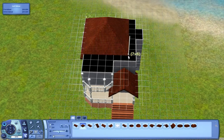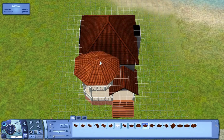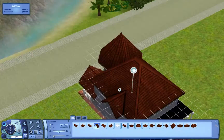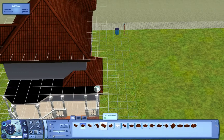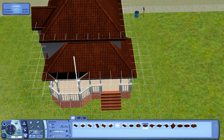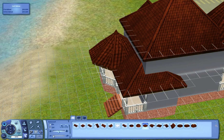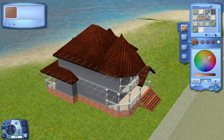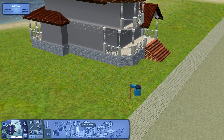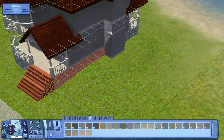I think it ends up turning out okay in the end. There are still a few things I probably would have been more happy with, but you know, this is Sims — not much you can do. The back I think turned out much nicer. This covered porch area in the back turned out really nice. The yard is actually pretty decent sized.